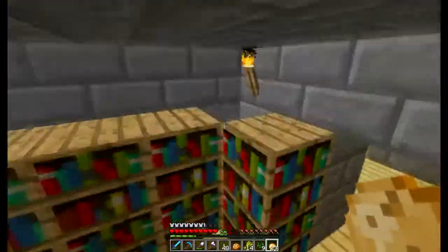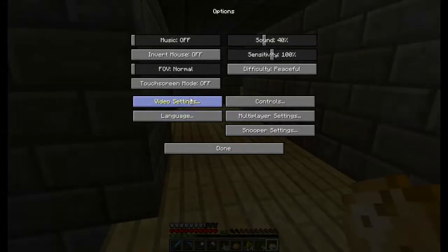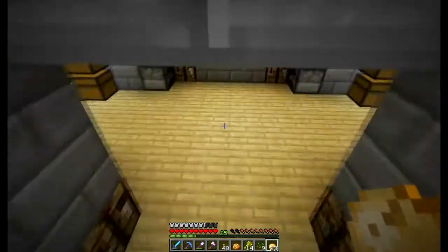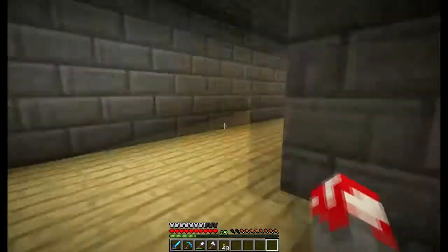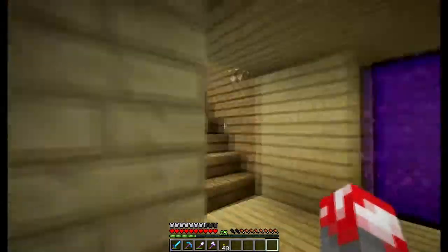There's the finished enchanting room. I don't have the corners in because I don't think I need them - no reason to really waste. Let's see - we got 64 soul sand, the blaze rods, nether brick, some nether fence, nether rack, and glowstone. That's really it so far.